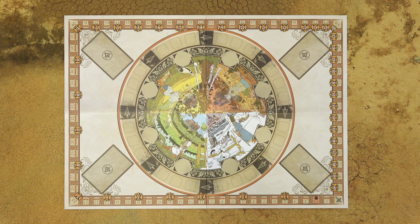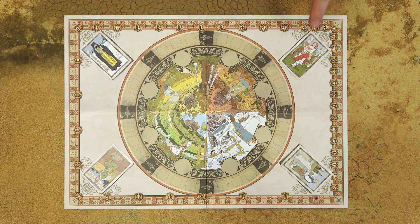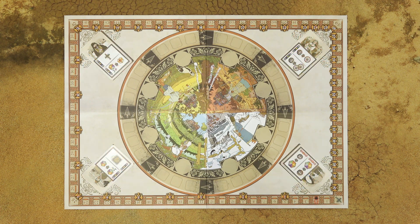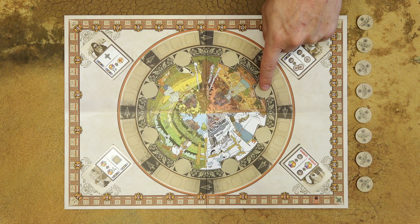Place the game board in the middle of the play area. Sort the influence cards by their type. Randomly assign one type to each quadrant of the game board, then randomly choose one card from each deck and place the chosen card on the dedicated space on the game board face up. Then take the resource tiles and randomly place one in each of these spaces.